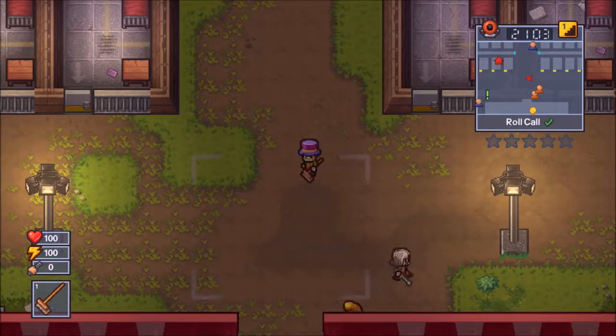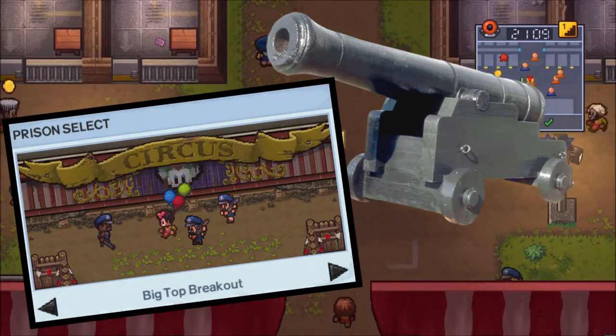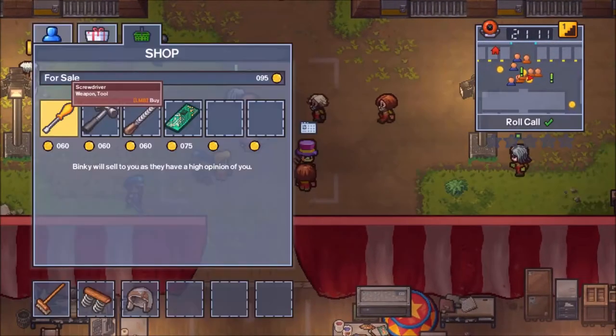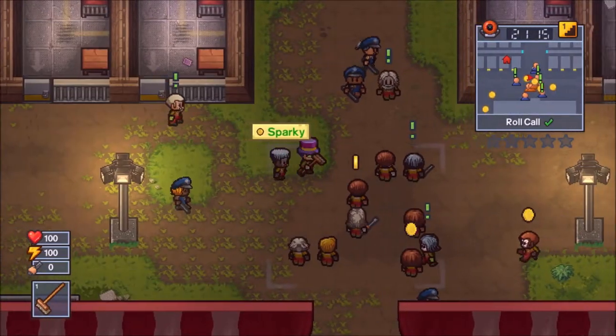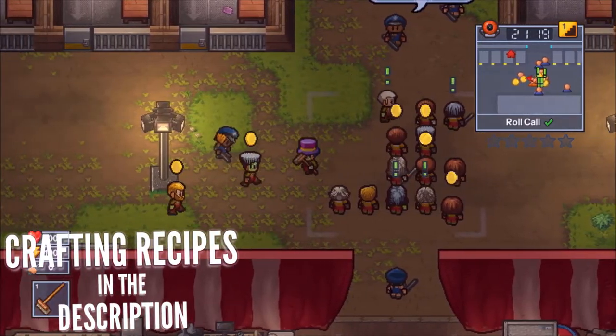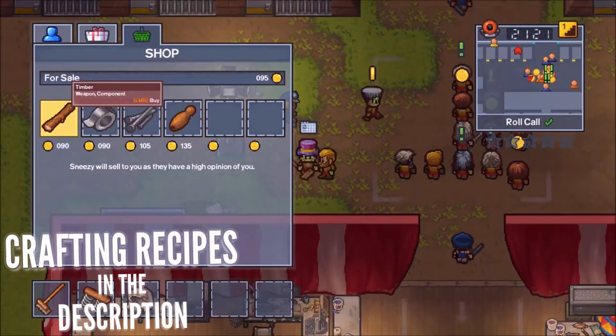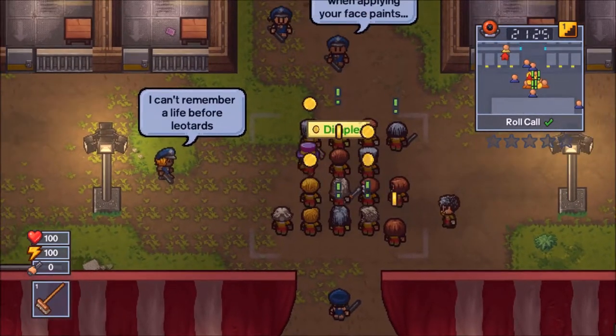Hey, what is going on guys, it's Going Gaming here and welcome back to another video. In this video I'm going to show you the Long Shot Big Top Breakout escape route, and the escape is number two. This escape route is single player only, so if you have any friends you can't use them for this escape route — you can't escape with them, though you can use them to get the materials for you.